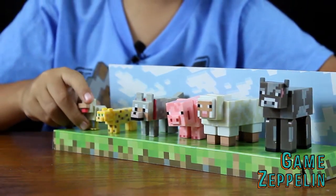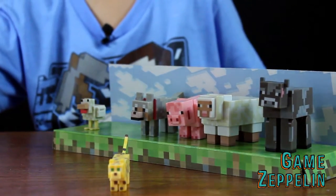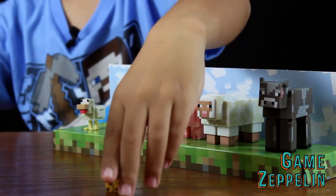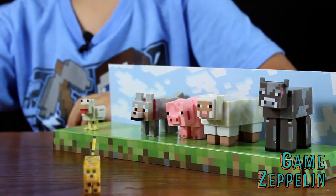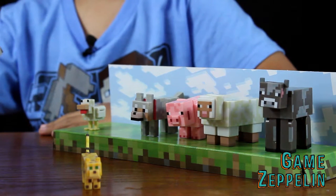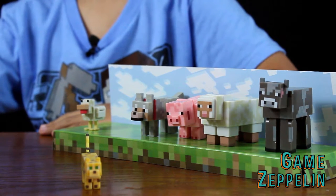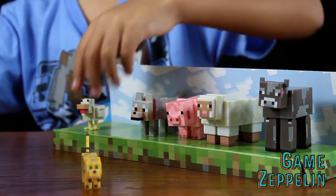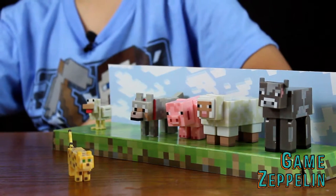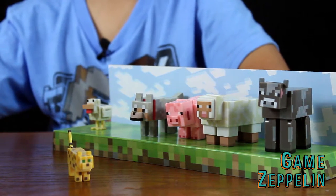Now let's move on to the ocelot. Here he is. The ocelot is a passive mob. Ocelots are shy and will not attack when tamed. They become cats and will follow you around. Ocelots will attack chickens slowly. Now, ocelots spawn in jungle biomes. Creepers seem to be a bit scared of them.